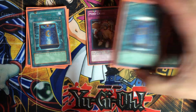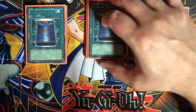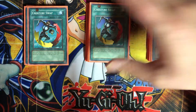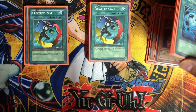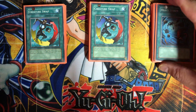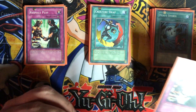We have two Book of Moon, which helps when you summon Ceremonial Bell in attack mode — since it has zero attack, your opponent might try to run into it with something weak, and you can flip it to defense so they run into 1850 defense instead. You can also flip your Dacochis back down. We also have two Creature Swaps — since Ceremonial Bell has zero attack, why not swap it for something better and attack it? If you have a great memory, you can remember everything in your opponent's hand, but some people jot notes.